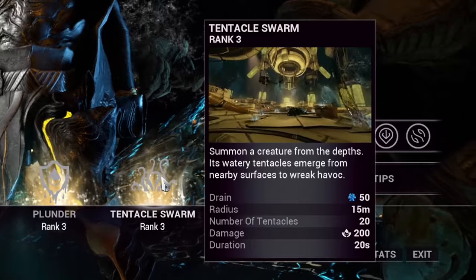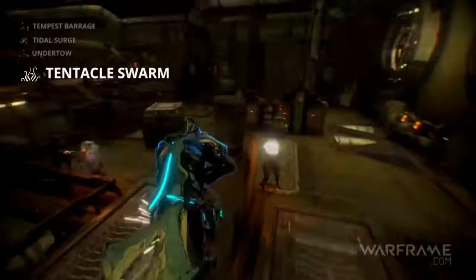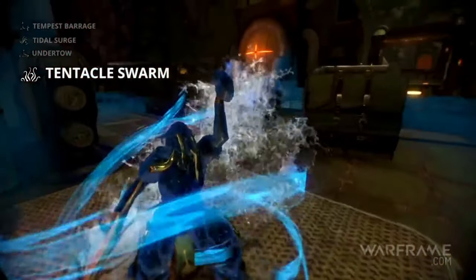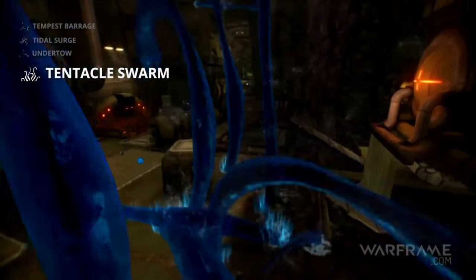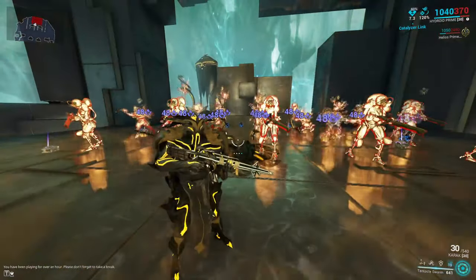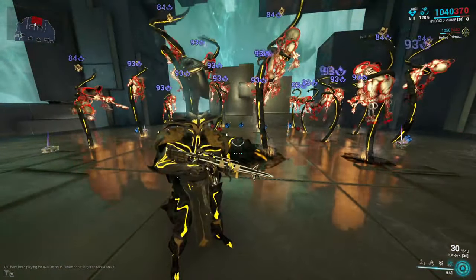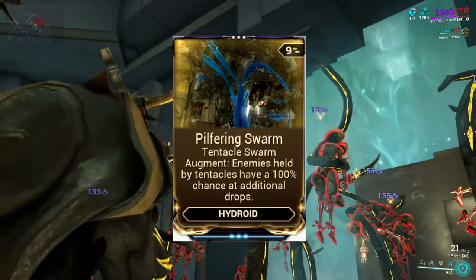Finally, Hydroid's fourth ability, Tentacle Swarm, didn't change drastically, but they addressed the most important issue: the Kraken. When holding an enemy, it used to fling and smash them into the ground, making it extremely frustrating — you'd have to be an esports pro to land a shot. Now the tentacles simply hold enemies in place, allowing you and your allies to pick them off with weapons. The augment remains exactly the same.